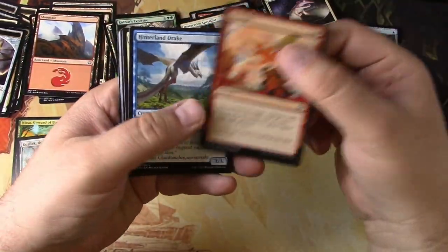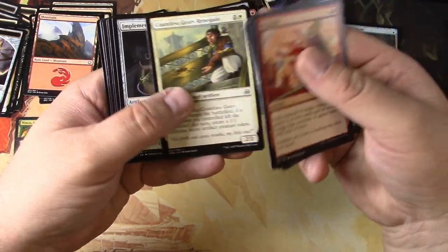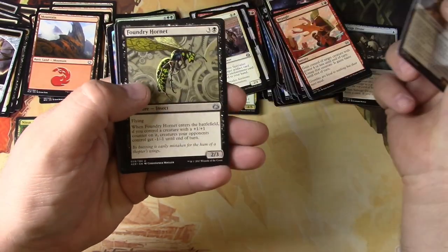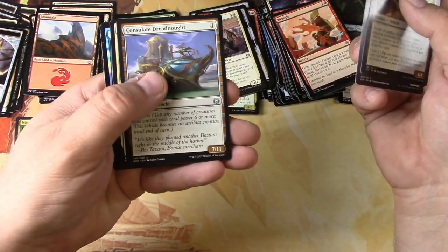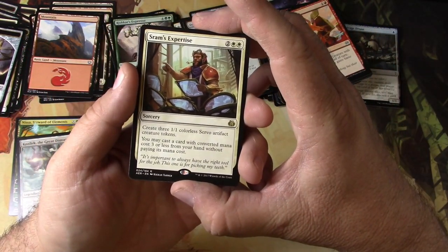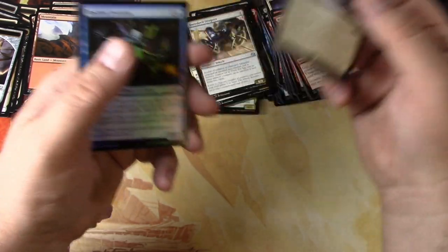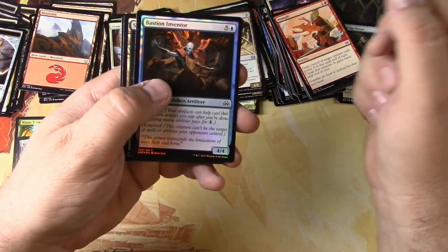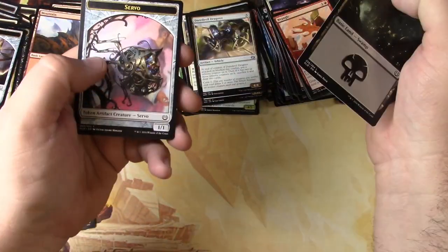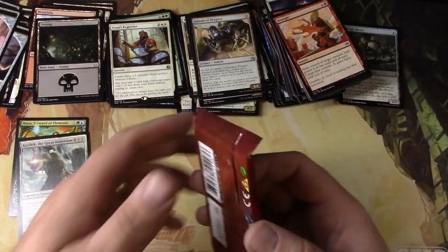Another foil at the end, didn't look like anything too crazy. Daredevil Dragster, Foundry Hornet, Consulate Dreadnought, and Sram's Expertise — create some servo tokens, cast a card with converted mana cost three or less from your hand without paying its cost. Bastion Inventor is a foil, and a servo. I'm like swimming in servo and thopter tokens from my random buys.